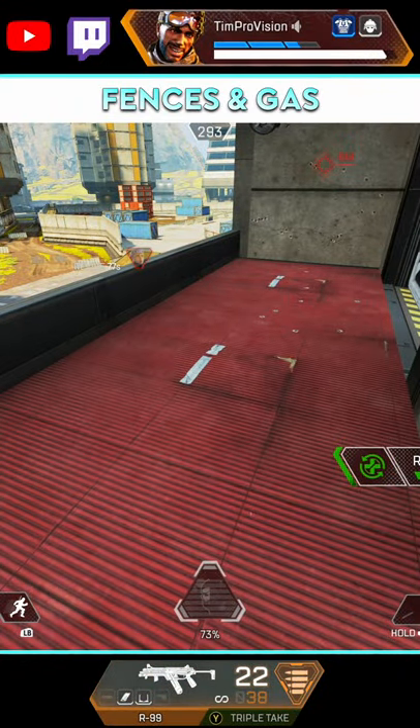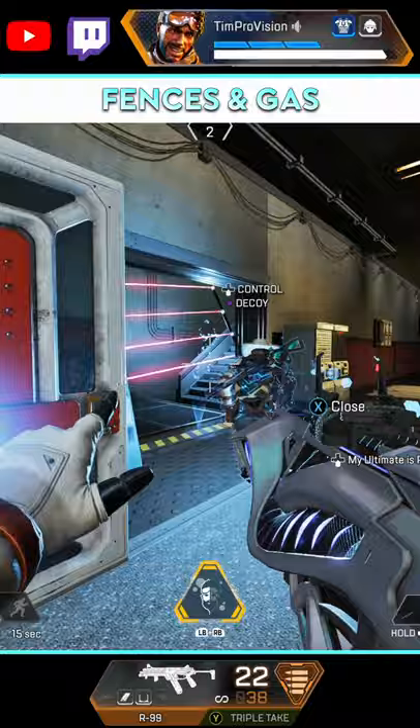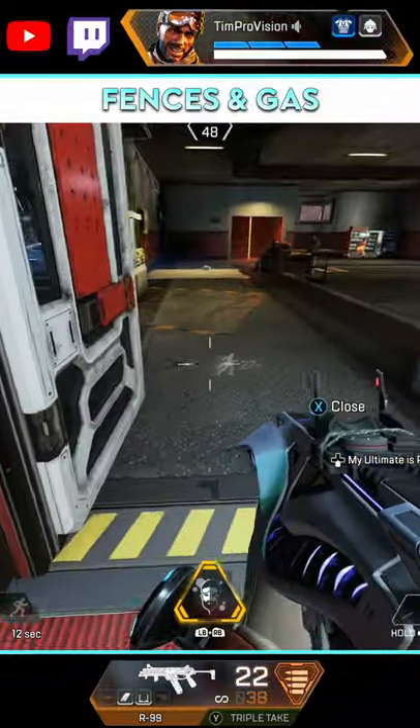In particular, you can find out the location of any Watson or Caustic by sending the decoy into Caustic's gas or Watson's fences.